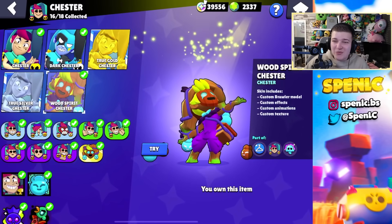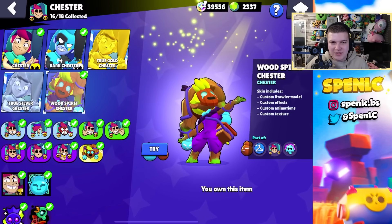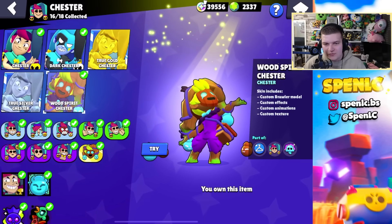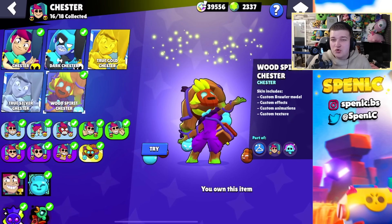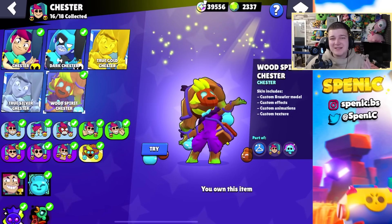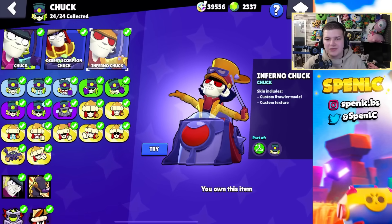Chester: unfortunately I haven't got Loki Chester. Wood Spirit Chester is a really, really good skin, but Loki Chester is by far the best skin for Chester. I've not got it from a rank drop unfortunately, but if you get the chance to unlock it for free just grind ranked for it — it's probably one of the best skins in the game.